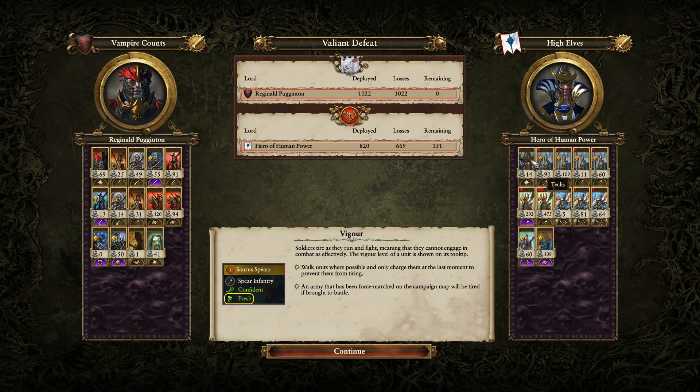But this build worked wonders. The amount of micro that he was able to apply to Teclis to keep Teclis out of trouble through all of that was absolutely ridiculous. The fact that the Red Duke wasn't able to take him out throughout the entire battle is testament to how much effort he was putting in to keeping Teclis out of harm's way. It was pretty fantastic and an absolute pleasure to watch.